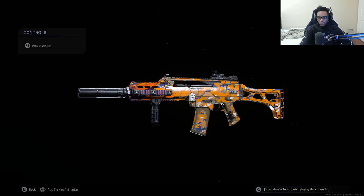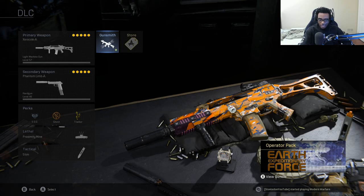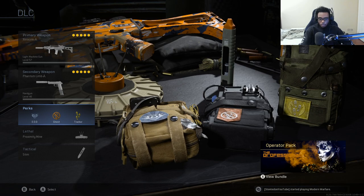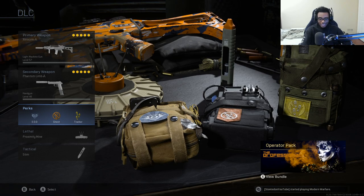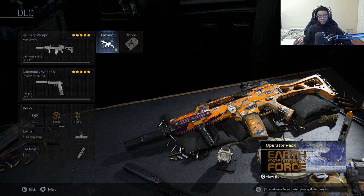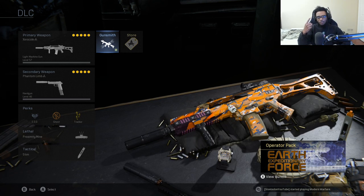The Holger 26 G36C conversion — I recommend you guys check this out immediately if you want to experience this weapon after its recent buffs. As always, I have the Renetti pistol, EOD, Ghost, and Tracker as my triple perk — the best three perks in the entire game. I'm also running the Proximity Mine as my lethal and the Stem Shot as my tactical. With all that said, let's get right into the tactical nuke gameplay.